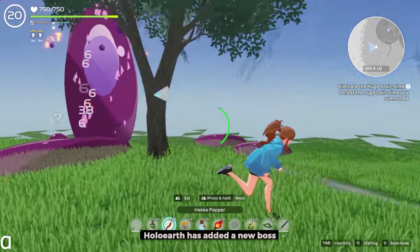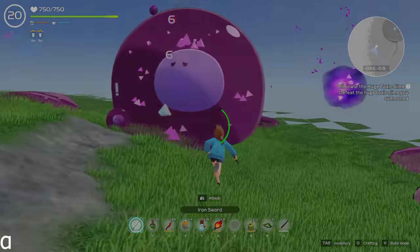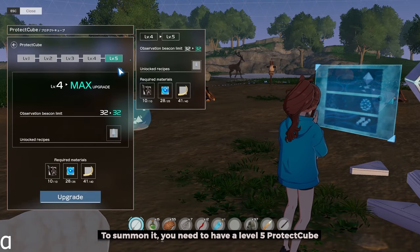Hello, Holoearth has added a new boss, the Toxic Slime. To summon it, you need to have a level 5 Protect Cube.